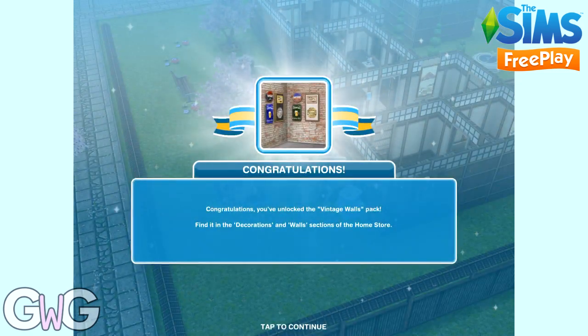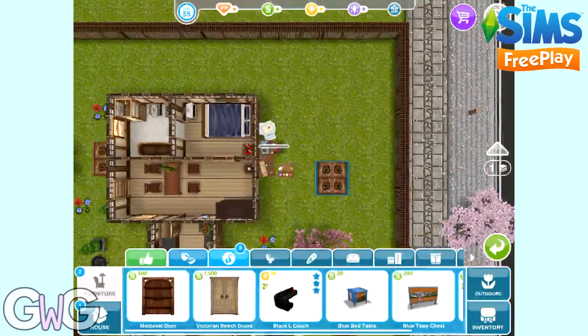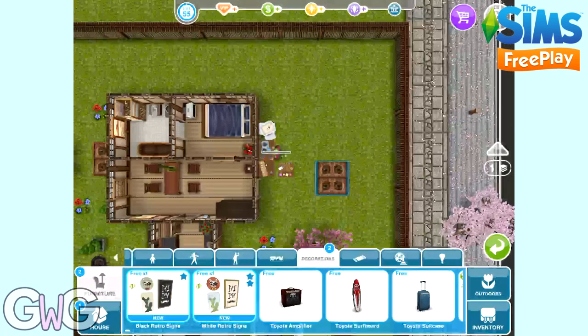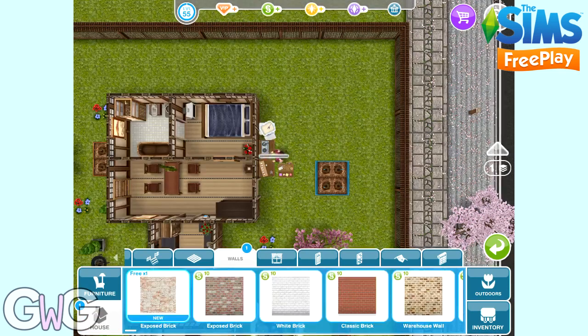First up is the vintage walls pack. These can be found in the decoration section and the walls section. In the decoration section you can find really nice retro signs, and in the walls section we've got the exposed brick — I really love that one.